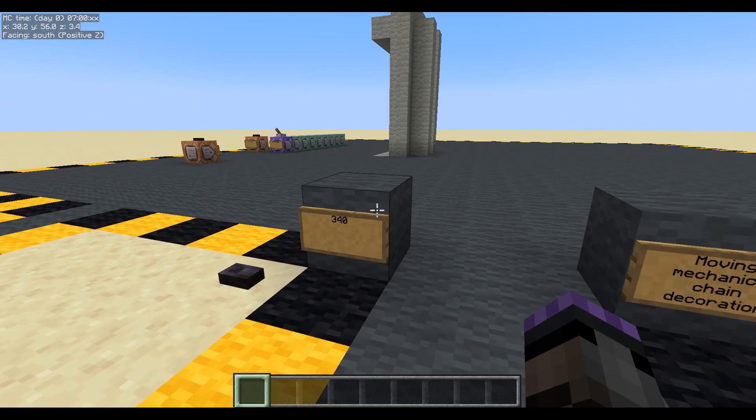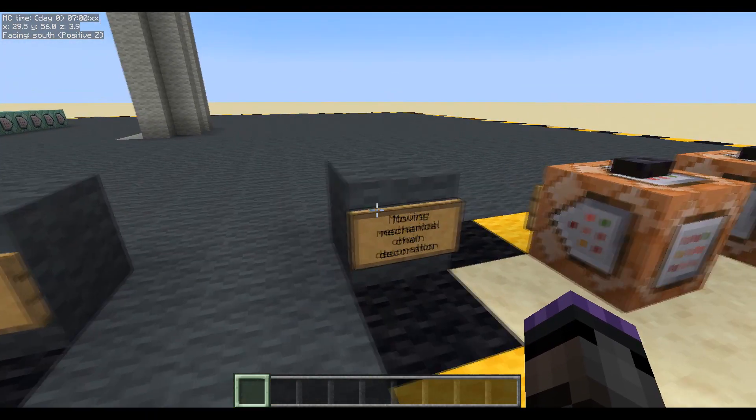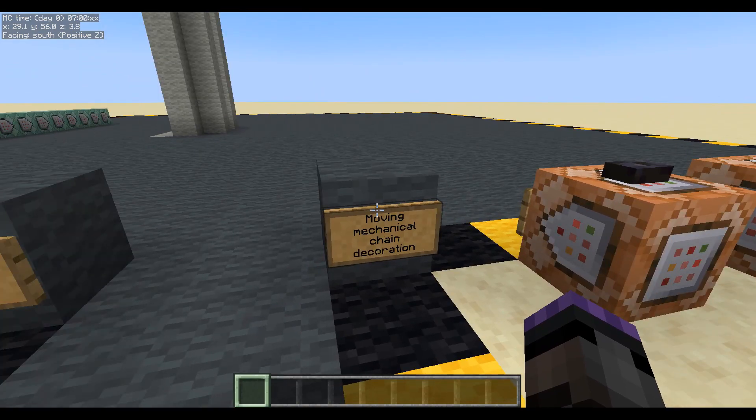Hello, welcome to episode 340. We're going to be making a moving mechanical chain decoration. How interesting.